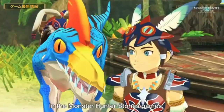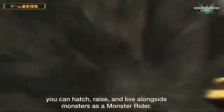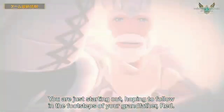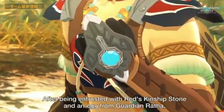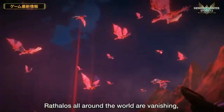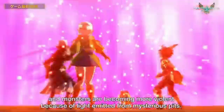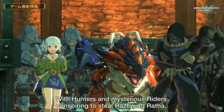In the next section, they give a brief synopsis of the story. You play as a brand new rider, following in the footsteps of your grandfather and legendary rider, Red. At the end of the demo, you meet a Wyverian girl named Aina, and she once knew Red. She gives you Red's kinship stone and an egg from the guardian Ratha. Rathalos around the world are fleeing, and a glowing light has been emitting from the ground. In the meantime, the hunters and the Nergigante riders are trying to steal the raised-wing Ratha.